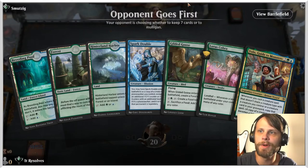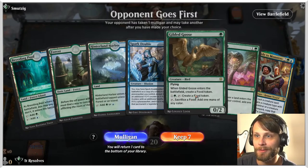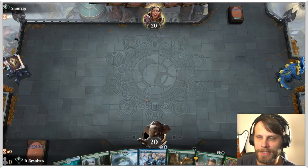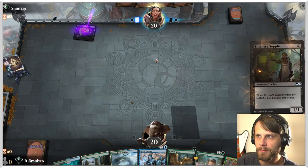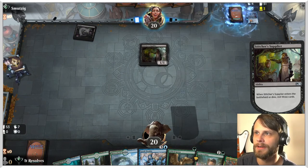Here we are for our third and final game, and this is actually a really good hand. Not only do we have some rampers, but we've got the Volo plus Spark Double combo, so definitely worth the keep. Let's see if we can make this one happen — this could be really, really good. Opponent plays a Stitcher Supplier, so we are looking at a graveyard list. That's a little scary. Jinkhataxus is very scary.